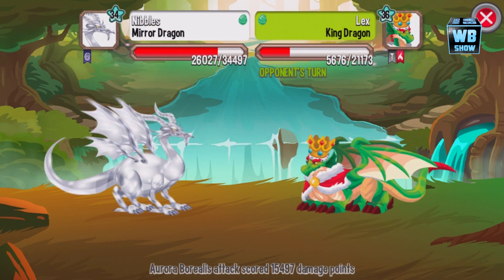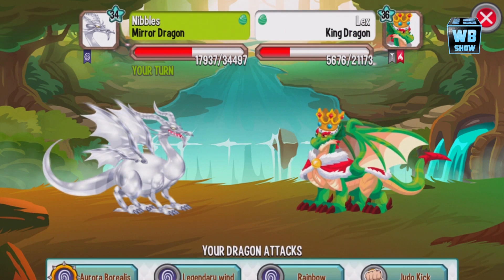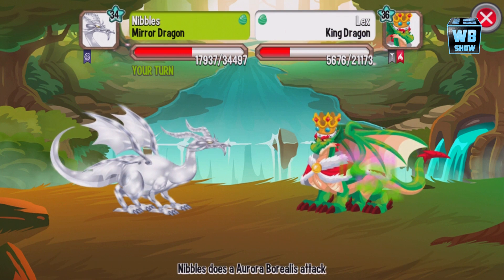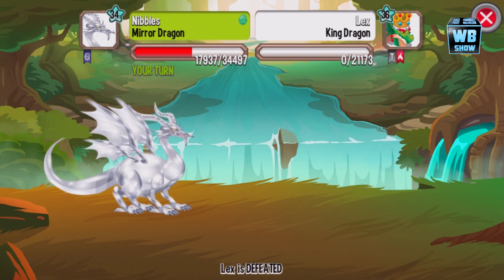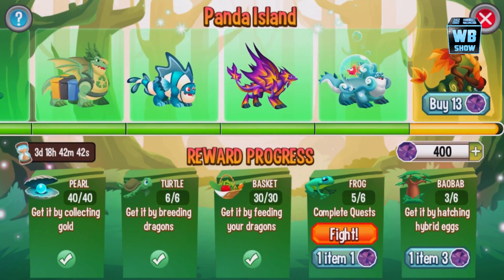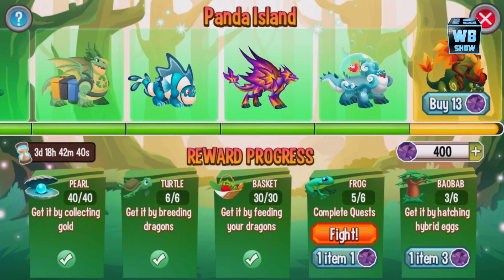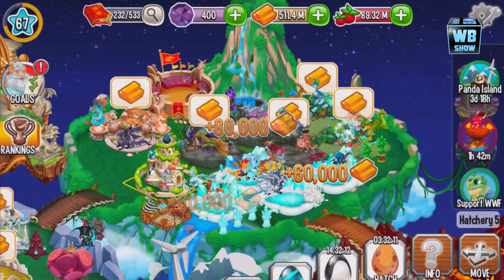We're fighting the king dragon with our mirror dragon. Oh my god, his king dragon is at a much higher level compared to my mirror dragon, but our dragon is a legendary type dragon so it's a bit tougher. Let's go on over here — notice that went down. We get stuff by hatching eggs. I haven't done that. Let's try hatching these eggs.